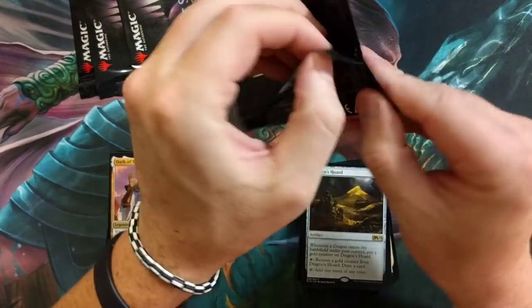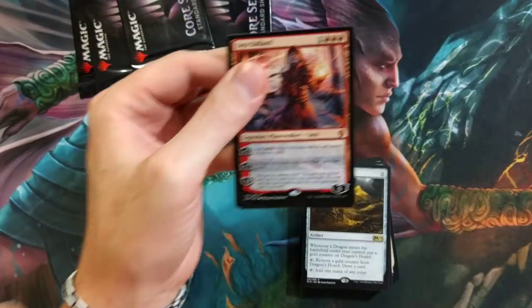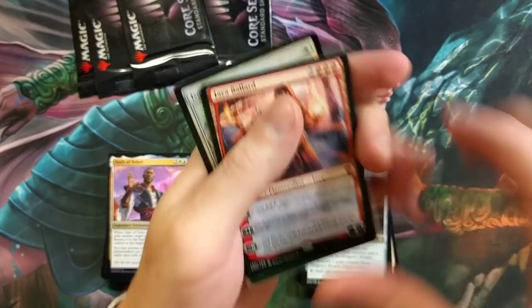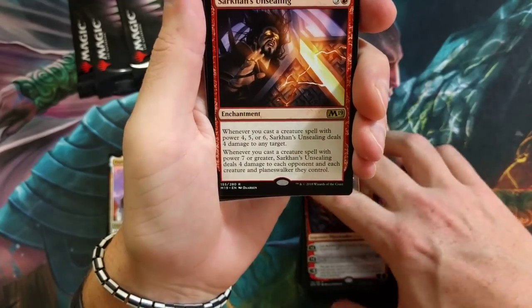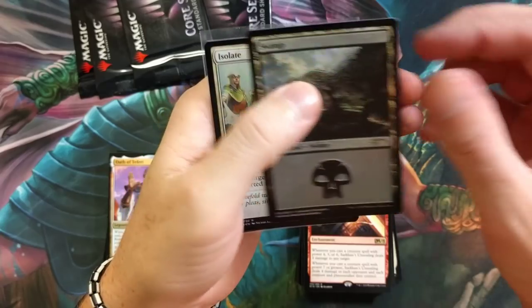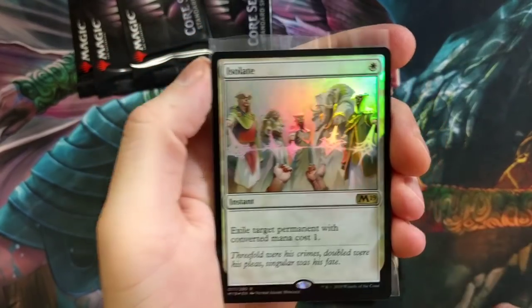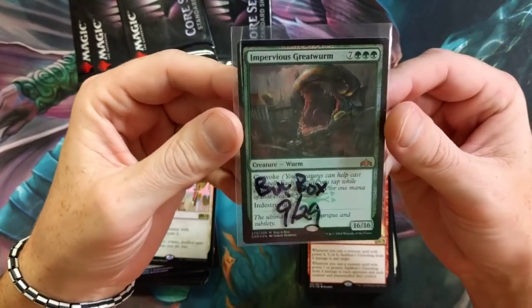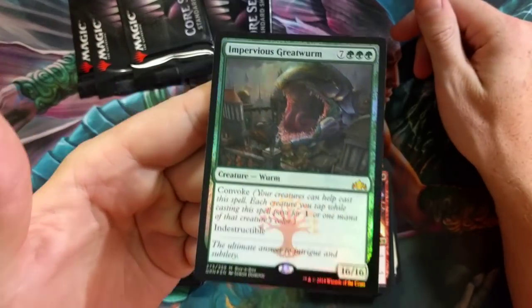We got a planeswalker — we were asking for one and ask you shall receive! Jaya Ballard right there, not too shabby. And we got something nasty in the back — Jaya Ballard with Sarkhan's Unsealing. Pretty cool card, seen that in a few decks. Foil Swamp, Isolate foil — I like that. I have hope for that card to go up in value eventually.